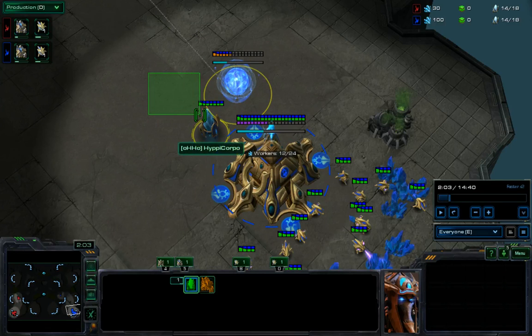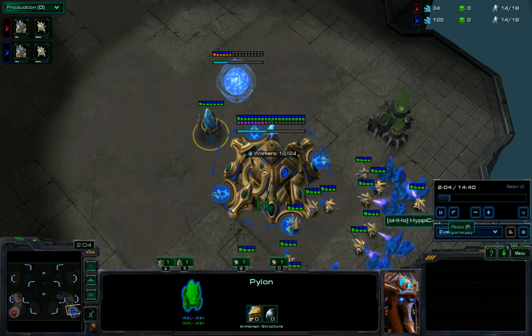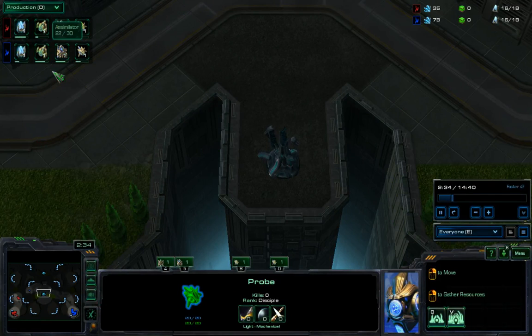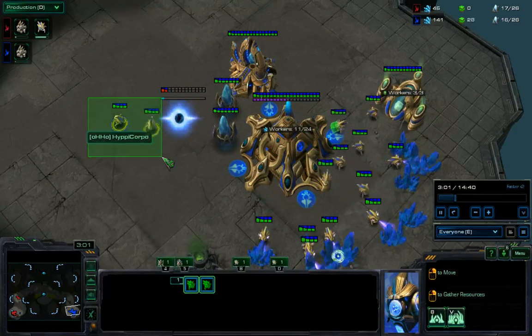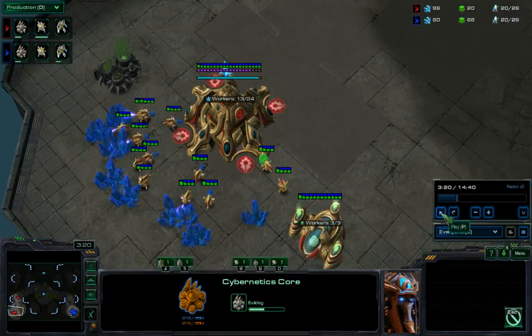He would probably be placing a cyber core here, another pylon here maybe. Having these little 2x2 gaps or little hangoffs, you really want to try to keep your buildings as orderly as possible so that you don't end up in the late game needing to add another gateway and not having room because you're mish-mashed around. We see Hippie Corpo coming to scout, and we're going to take note of what he could be looking for. They're both taking a gas, with Hippie Corpo's a tad earlier — just because he's had more minerals coming in from the higher probe count. He does pull 2 probes to make the cyber core, which is a bit of a mistake.